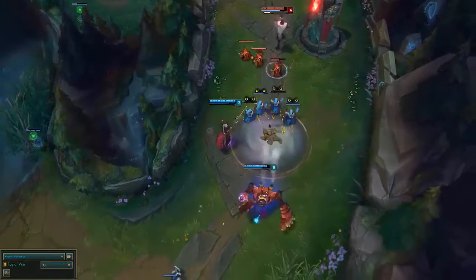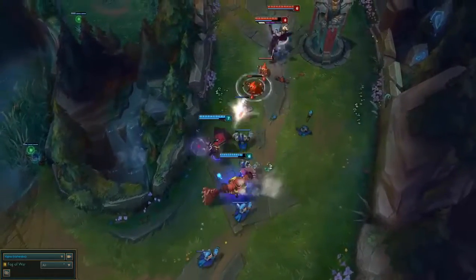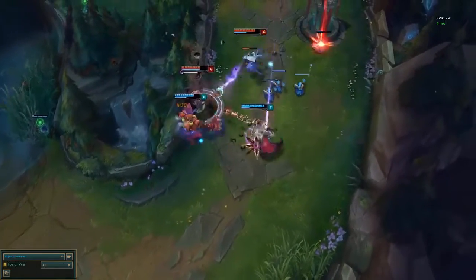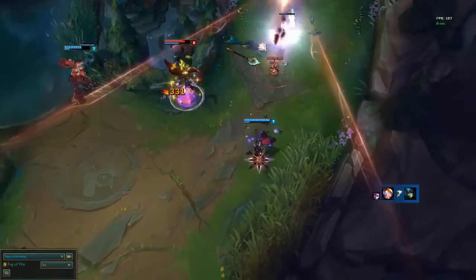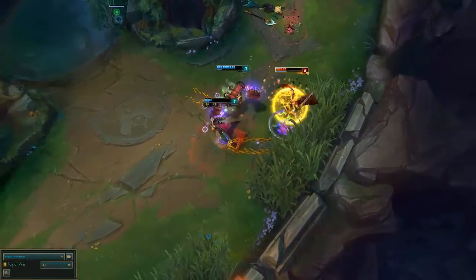So what are the downsides of this build? Number one, the one-item power spike is garbage. You're not going to have a whole lot of power after you finish Static Shiv on first item. The build really takes off in damage once you have a BF Sword, a Static Shiv, and Berserker's Greaves. That's when you've got the juice going and you're ready to rock and roll. But before that, you're a lot weaker than you would be compared to the Ghostblade build.